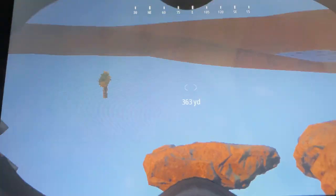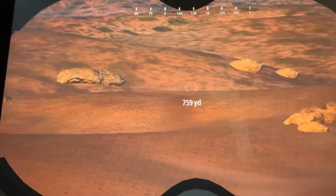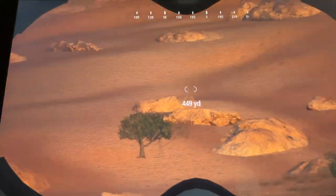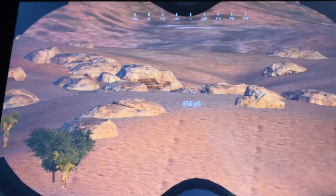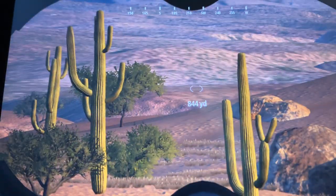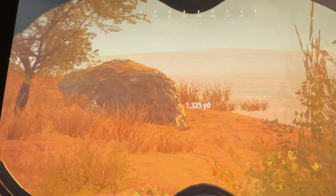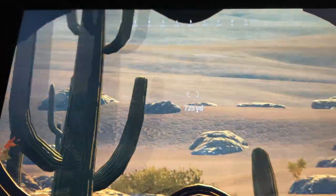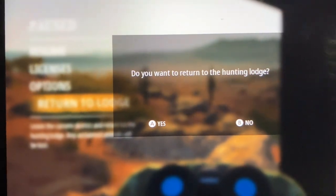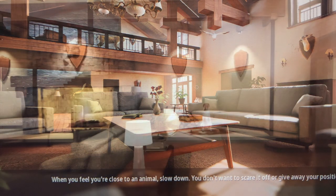There are way more towers on this map than any other map. I'm just going to try to find something, and if I can't find anything I'm probably going to move maps. Tell me what y'all want to see me use — a 20 gauge or a 12 gauge? I know the 20 gauge is stronger but the 12 gauge has a bigger spread. I haven't seen anything, so I'm going to swap maps. One time I had to skip a video because I wasn't seeing anything and kept looking.